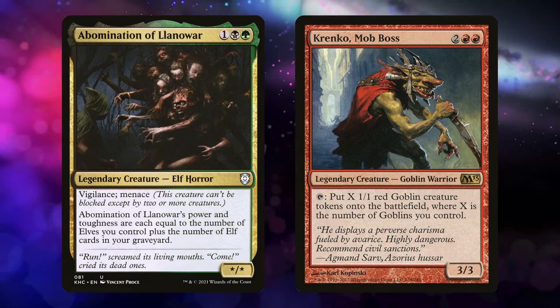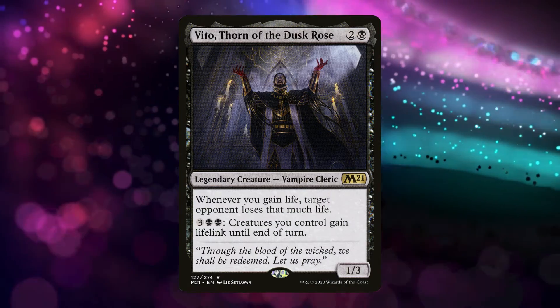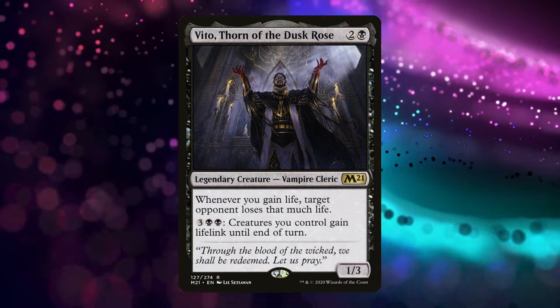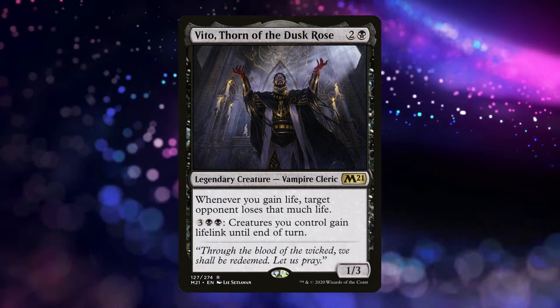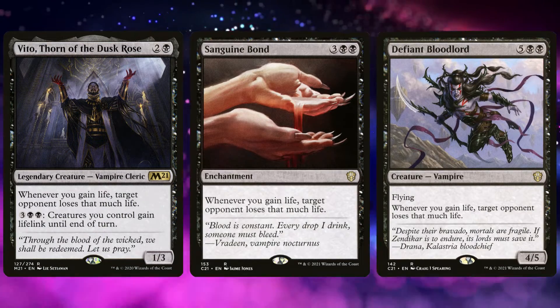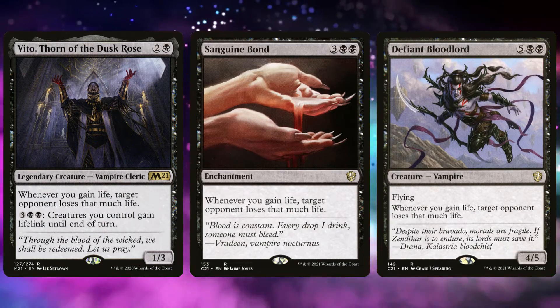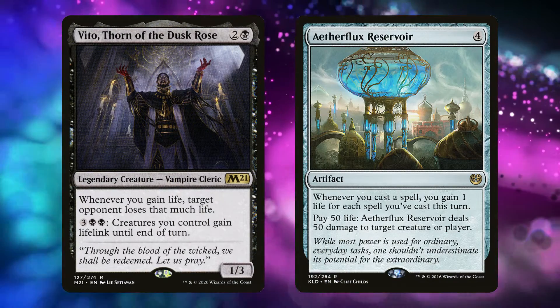Maybe tribal isn't for you and you'd rather gain a bunch of life. Well, Vito, Thorn of the Dusk Rose might be for you. A problem with a lot of life gain decks is that you might reach a million life but have no real way to win. Vito solves that — there are tons of cards with the same drain effect, so one life gain trigger can mean everyone loses five. And there's even some really simple combo potential, plus tons of ways to take advantage of massive life totals.